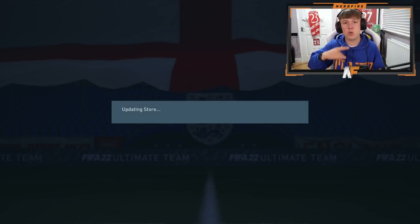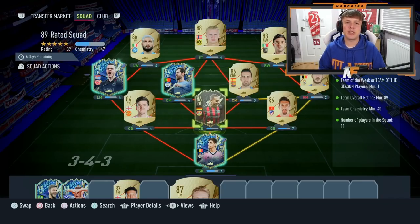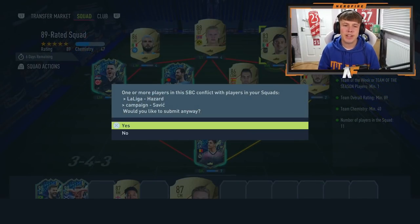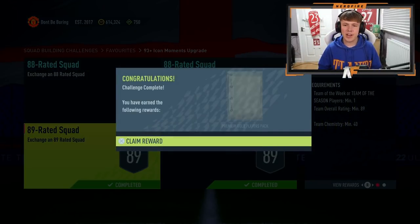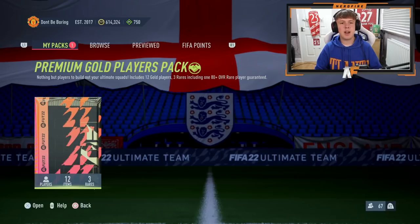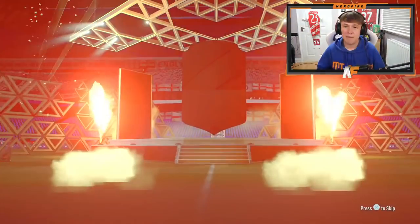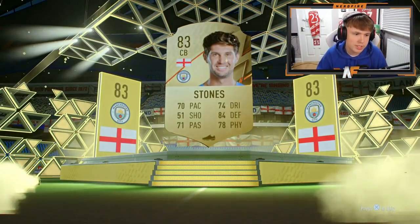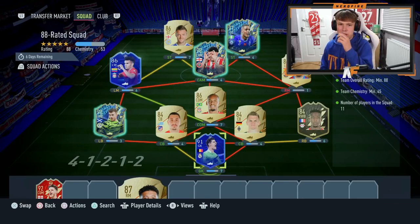On to the second squad — another 89-rated submission. We've got Team of the Season Bonardo, a silver who already got red picks so I'm chucking him in, TOTS Kostic, inform Jonathan Tar, and the rest gold cards. We submit it and open the pack back — a premium gold players pack, guarantees an 80 plus, which means absolutely nothing. We get boards, and it's Stones instead of McGuire.